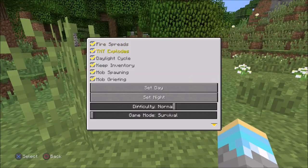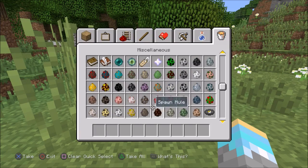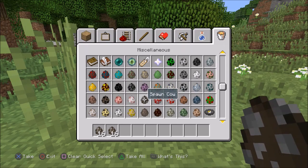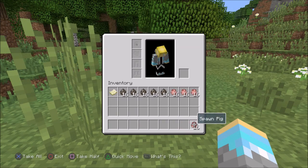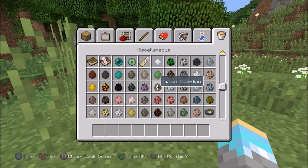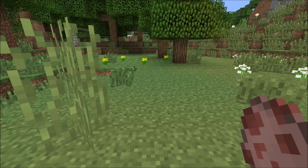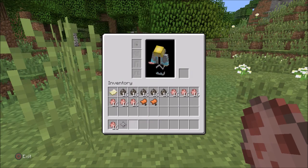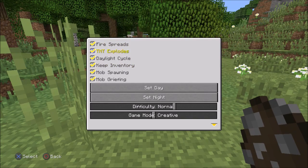Let me go into creative real quick. I need a bunch of mob eggs — I'll get cows, and a bunch of pigs. You'll see why in a sec. And I need some saddles. All right, there we go. Let's check out the instant damage.